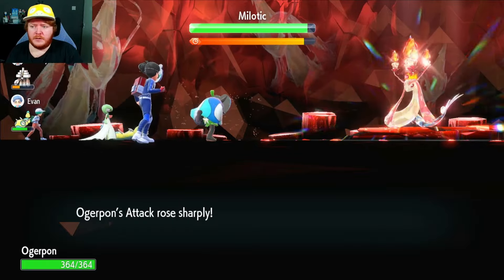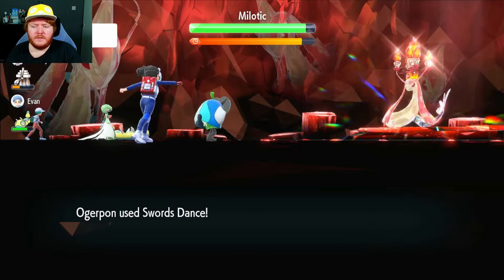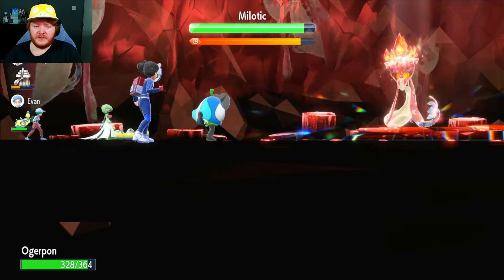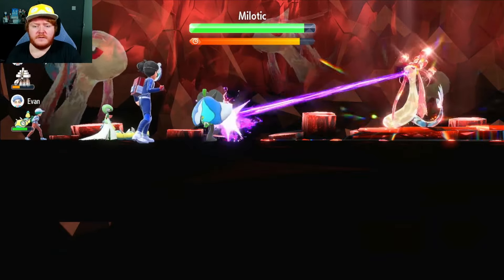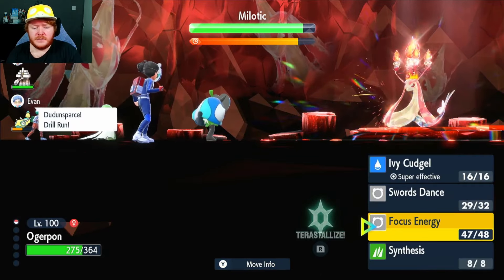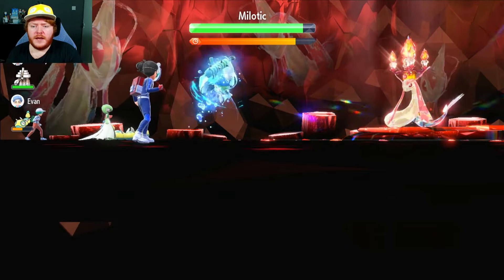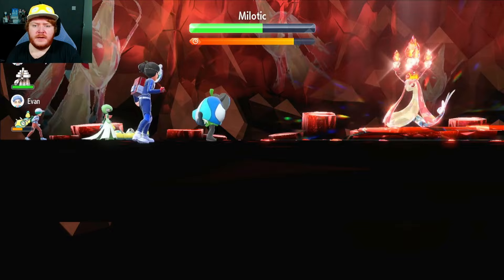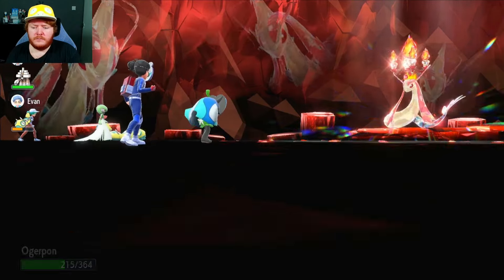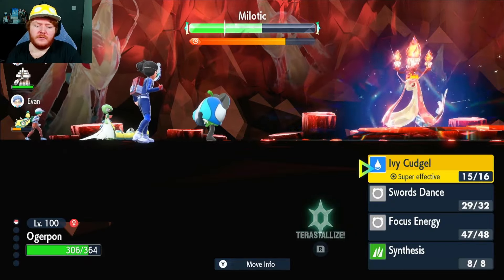Dragon Pulse - we survived that very well. Water Absorb activated - I'm not sure why since we got hit with Dragon Pulse, but it might have been Liquidation actually, because Liquidation is a Water type move, and if a guard-of-light used it then Water Absorb might have activated and healed us. Anyway, doesn't really make a difference - we get healed either way. So that's going to be our third Swords Dance, we are now on max Attack and we have Focus Energy up, so we're going to use Ivy Cudgel - no doubt it's going to be a crit. I love the animation of Ivy Cudgel. We get a nice crit, nearly getting it to below half health.